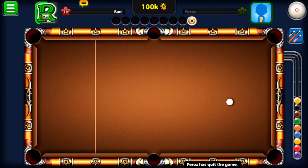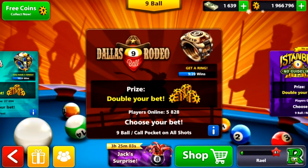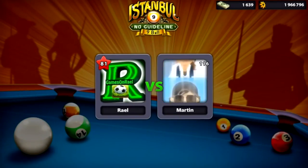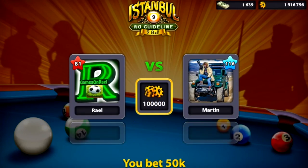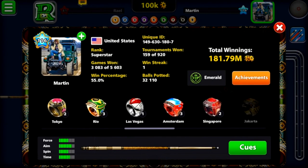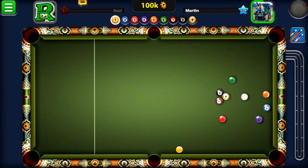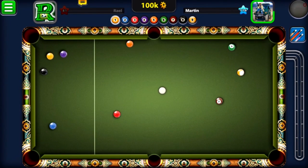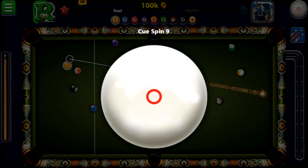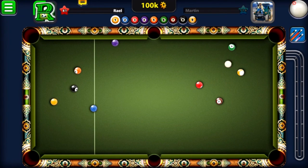Now going to the no-guideline room for 9-ball pool. My opponent starts first — let's see if he plays well and shows some tricks. No ball went in on his shot, and the yellow is behind the orange. I managed to touch the yellow and save the white ball, but the yellow didn't go in.